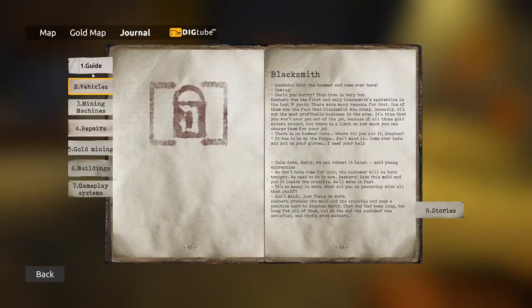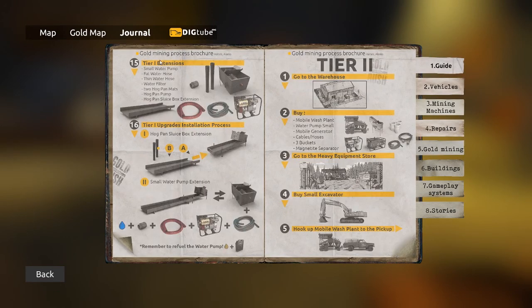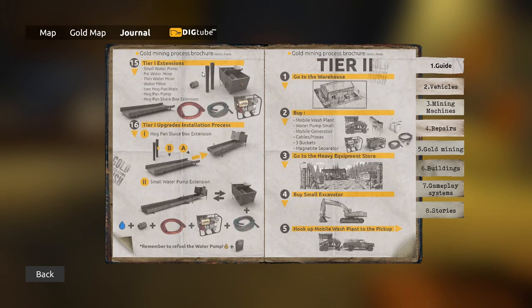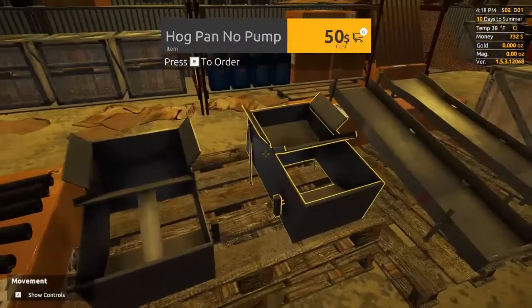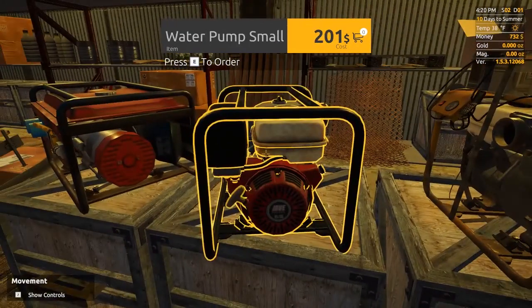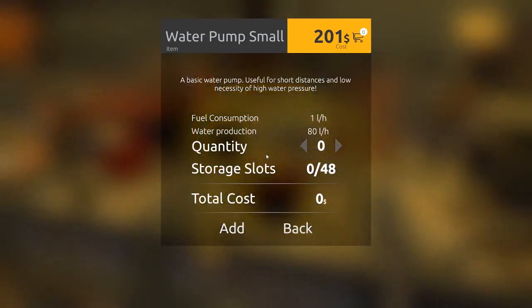Let's pop open the journal — Tier 1. We made it through step 14. Step 15 is upgrading your setup. We already have the sluice box extension and the two extra hog mats. The other options are: upgrading the hog pan to have a pump, and buying a water pump, some hoses, and a water filter. The hog pan pump would be $151. The water pump would only be $201. I think I can actually start doing this now. 'Water pump, small — a basic water pump, useful for short distances and high water pressure.' And we'll need a fat water hose and a thin water hose.